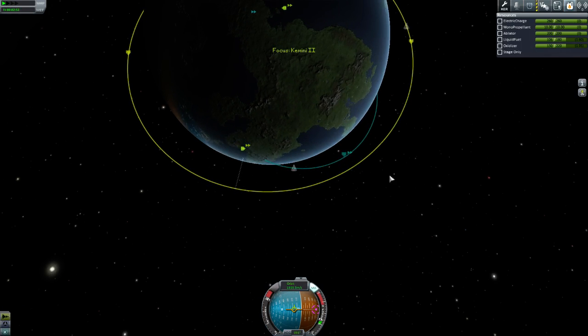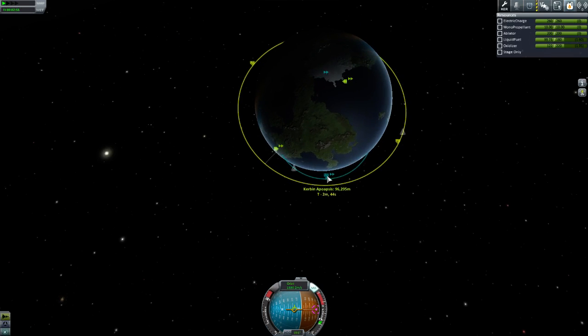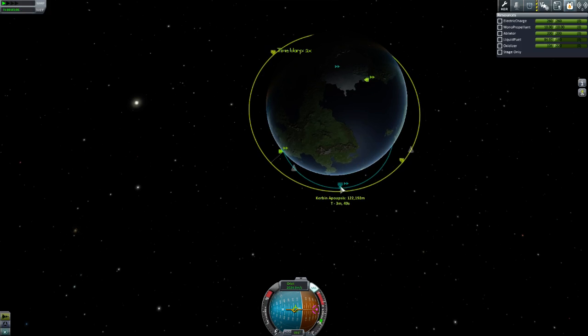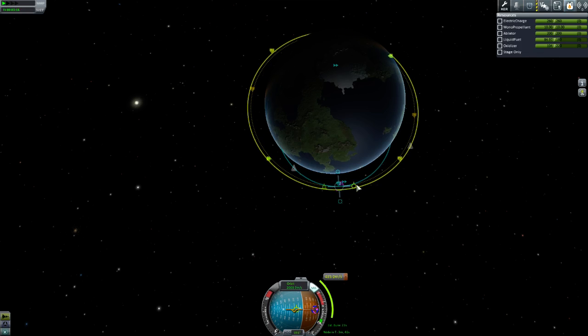Make sure our apoapsis isn't getting too high. Remember, we're aiming for 120. The reason I'm going for 120 is that's where the next level of time warp is, so you can get into five times time warp. We're nearly there - 121.2, that'll do. Perfect. Add a maneuver, and we just want to circularize it. Because once we've circularized it, then we'll go about setting our encounter. That's a really, really nice orbit.